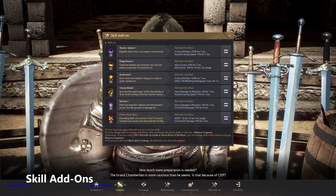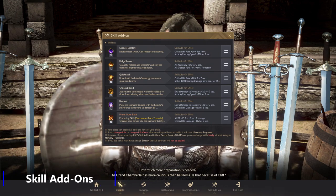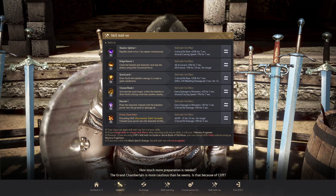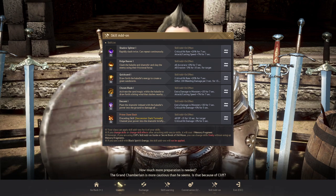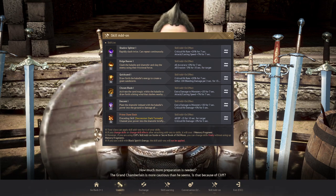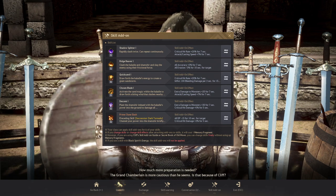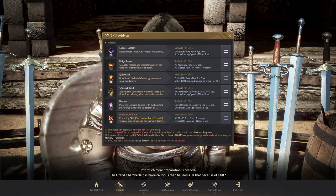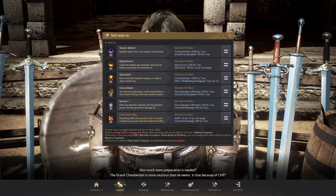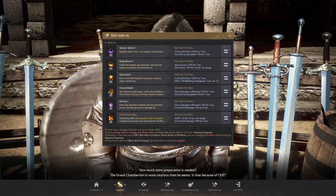In the first part of the video we're going to talk about our skill add-ons. The first one is Shadow Splitter — this is going to be a nice pre-buff when you get to the pack, giving you 20 crit and 7 attack speed to start your combo, as well as shredding the monster's DP. Ridge Reaver gives you 3% accuracy and evasion minus 3, which increases your overall hit rate while grinding.